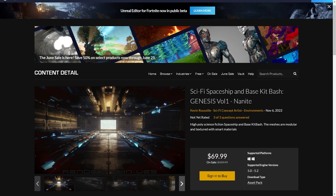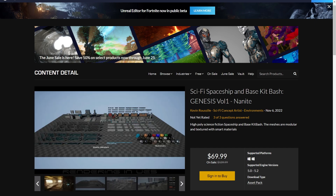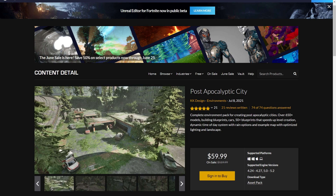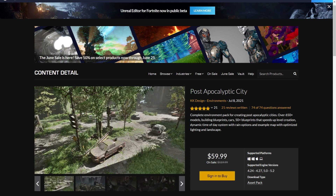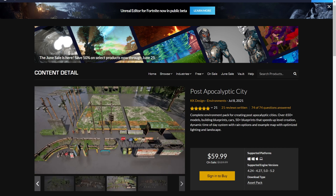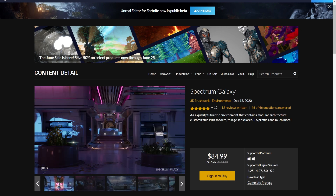Next is the Sci-Fi Spaceship Base Kitbash. This is made for cinematic use. Really high quality. We got the Post-Apocalyptic City which includes vehicles, so I think they're drivable as well. This includes interior, so it's really a mega pack. And we have the Spectrum Galaxy — really high quality with a Sci-Fi look.